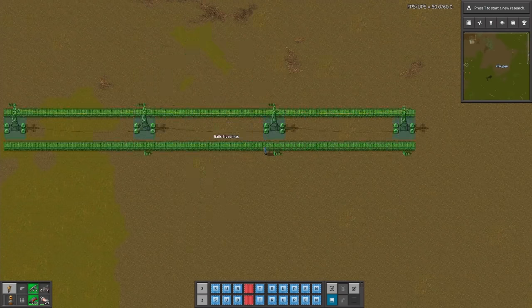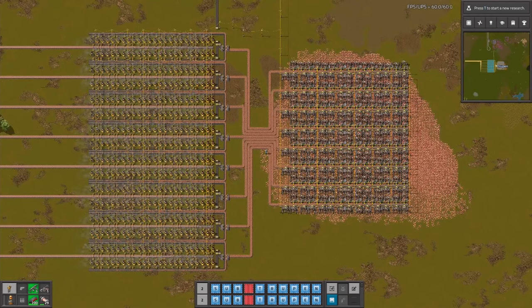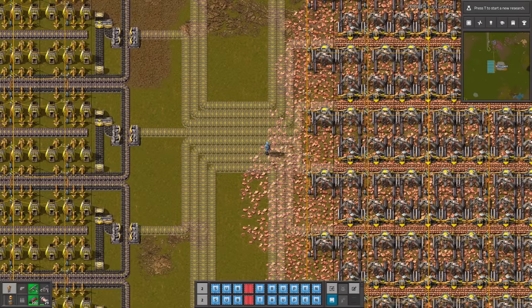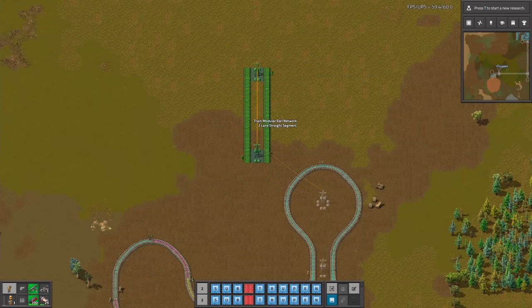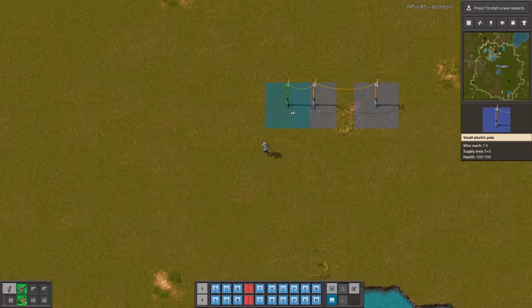Blueprints in this game are amazing, but you can make them even better by preparing a set of blueprints that are connected to each other. For example, look how quickly I can set up these smelters by placing a few lines of miners, furnaces, and a couple of belts at the end. Other great ideas for blueprint sets are different types of walls plus corners, or rails with all kinds of junctions and stations.